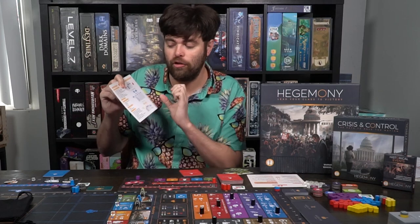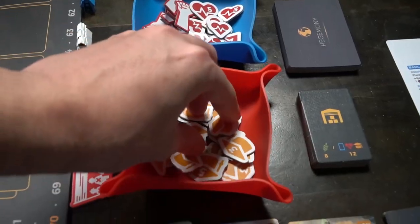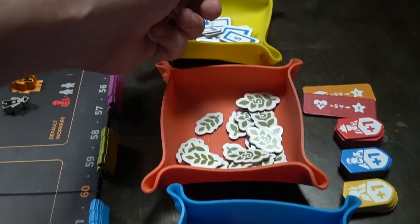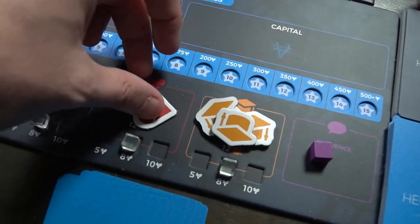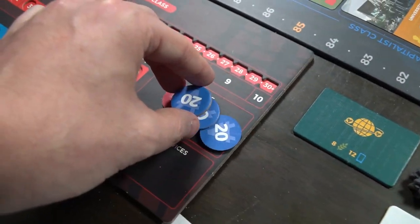Players take turns playing one card or discarding a card to take a basic action until all players have played all five of their actions. The capitalist player can buy a building and place it on the board, and some actions like placing policy tokens are shared across classes. Once everybody's played all five actions you move on to the production phase, where every building with workers on it that isn't on strike produces valuable resources.